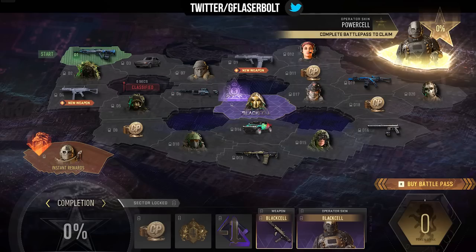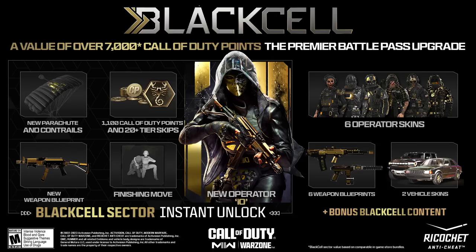Let's jump into this video. We're going to be talking about Black Cell and also the complete battle pass. For $29.99, you're going to get over 6,700 COD Points in value according to this. You're also going to get 20 tier skips, or 25 if you're on PlayStation. You also get the Black Cell sector, which includes 1,100 COD Points, and the new Black Cell operator — Io — that's the new operator you can see right here in the middle of this image.